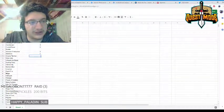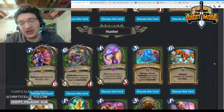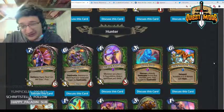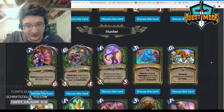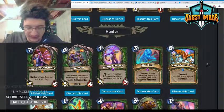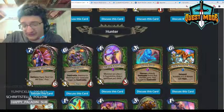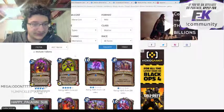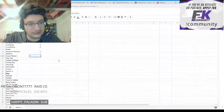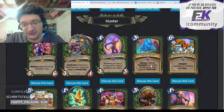Arcane Fletcher — four mana 3/3, whenever you play a one-cost minion, draw a spell from your deck. Card draw in Hunter is pretty good, but there are much better options like Master's Call. Maybe this fits a Quest Hunter deck but it feels a little too slow there as well, so I don't really expect it to see much play.